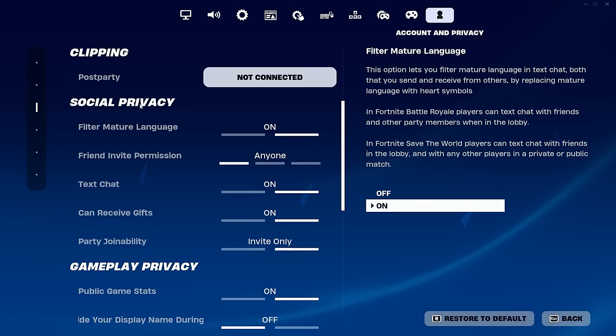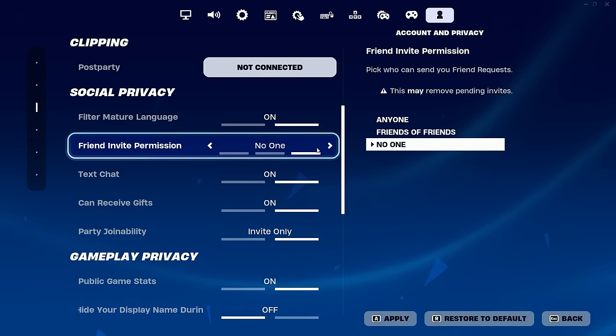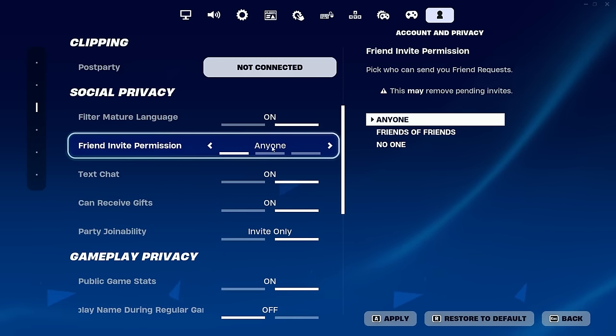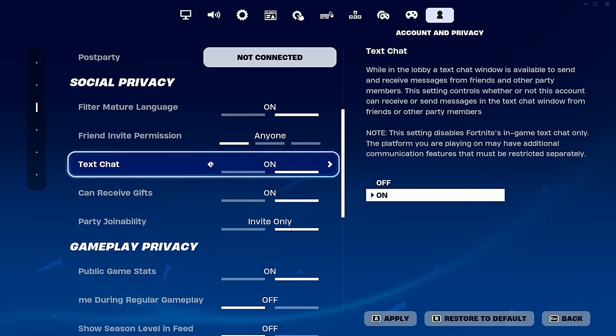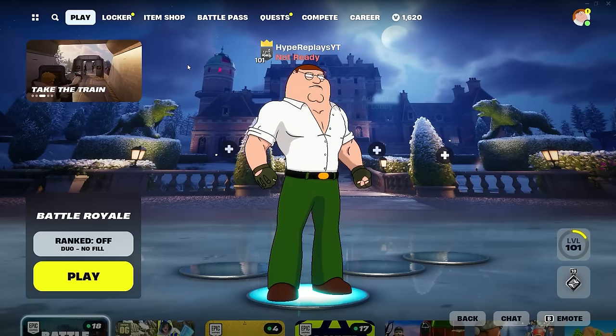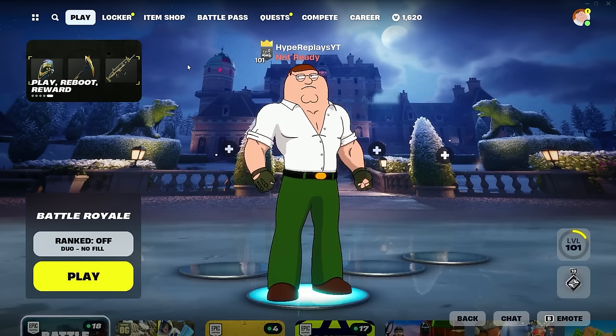Scroll down until you see social privacy. On the social privacy tab, you'll see friends invite permission — make sure this is set to anyone. Then scroll down and make sure the can receive gifts option is on. Once you enable two-factor authentication, you will receive the Boogie Down emote. Now let's go through the second step to actually enable two-factor authentication.